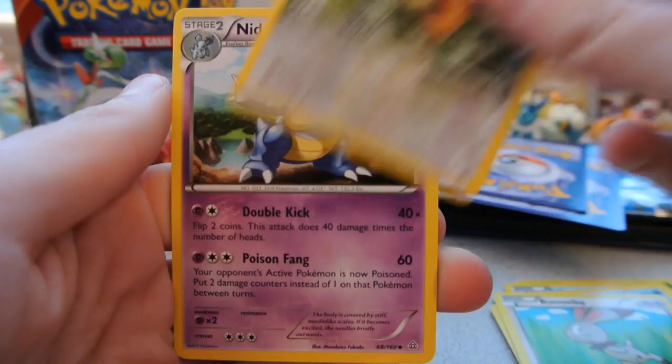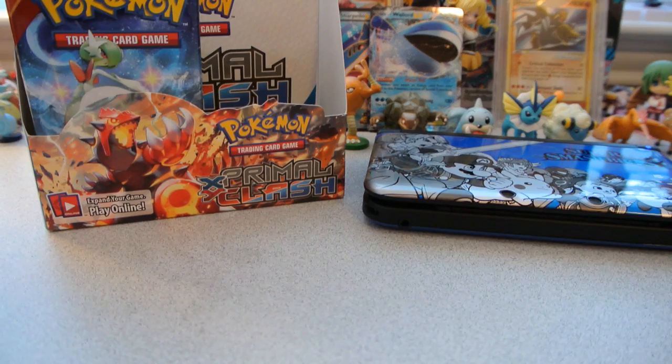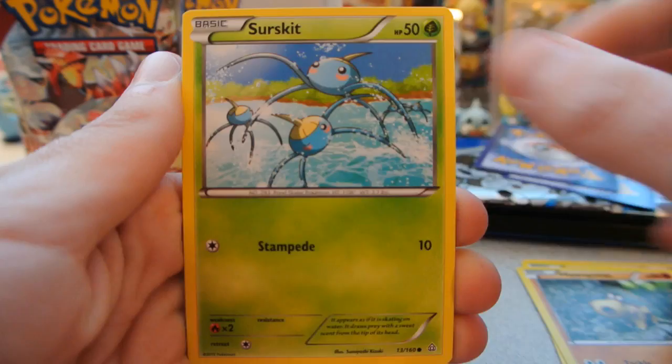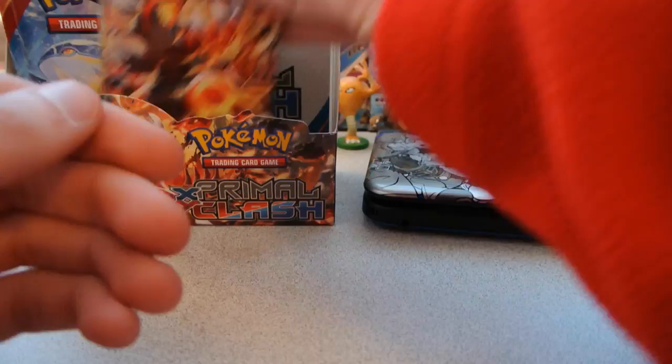Pack 24: Volbeat, Spheal, Staryu, Clamperl, Bunnelby, Bidoof God Card, Nidoqueen, and Marshtomp. The reverse is an Azumarill — nice, I don't have this as a holo yet — it has Alpha Recovery, doubling the amount you heal. And the rare is a Kyogre Regular Rare. So this box now has four holos and two Ultra Rares from a lot of packs — the pull rates are not quite as good as I'd hoped. Pack 25: Tentacool, Torchic, Hippopotas, Surskit, Barboach, Gardevoir Spirit Link, Combusken, and Rough Seas. The reverse is a Lotad, a common. And the rare is a Walrein Regular Rare.